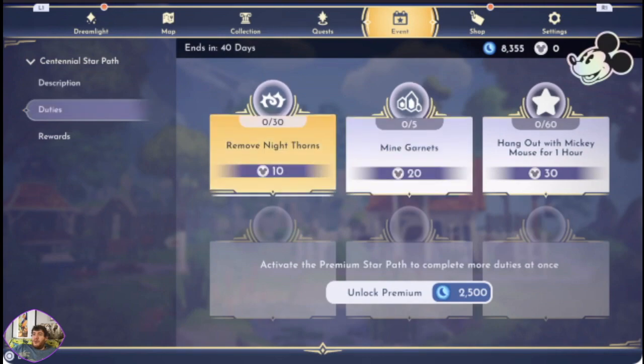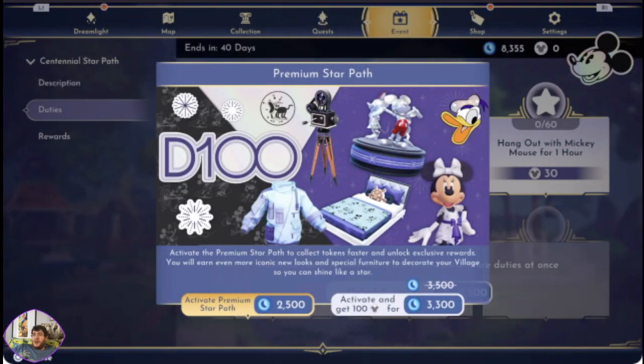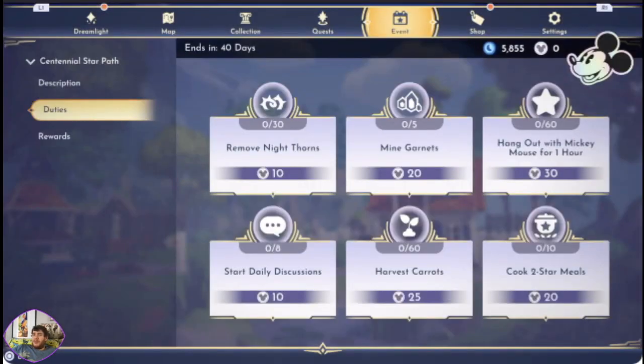At the moment, we've got remove night thorns, mine garnets, and hang out with Mickey for an hour. I've got the money to unlock, so I'm just going to go with the $2,500 for the time being.